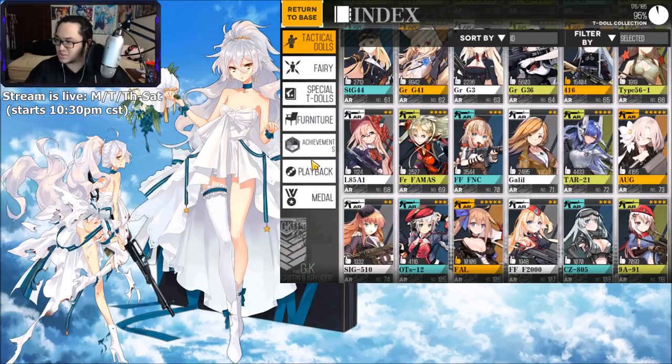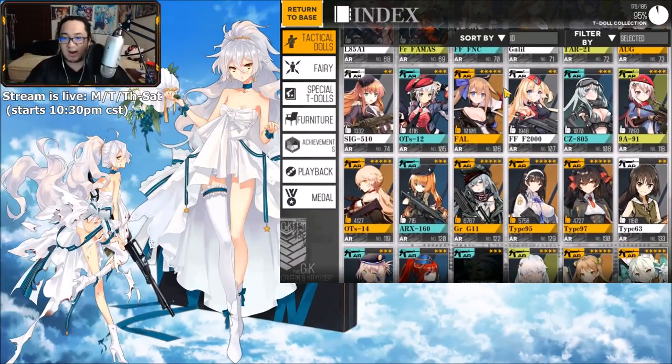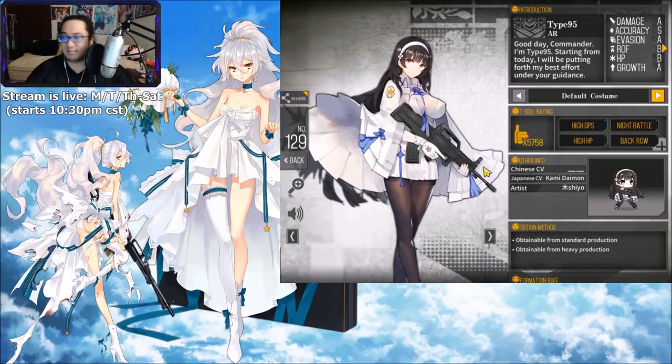We're going into the last three — 9A-91, Type 95, and Groza. Let me just go ahead and get this one out of the way: Type 95, you are S tier for me. I ain't even gonna say anything else — y'all got eyes, y'all can look, y'all can see. I'm gonna move on. Type 95 is S tier for me.